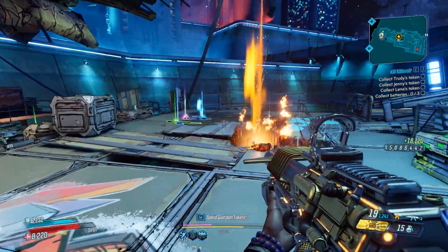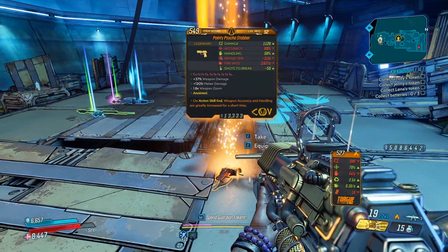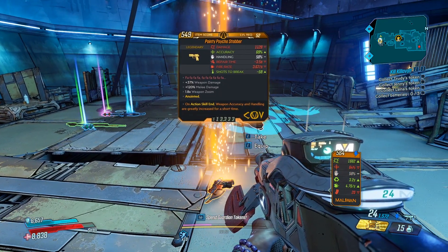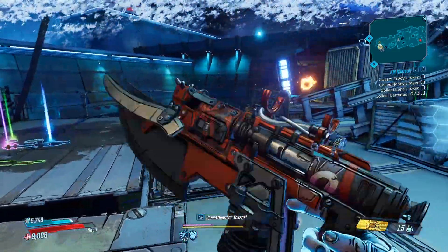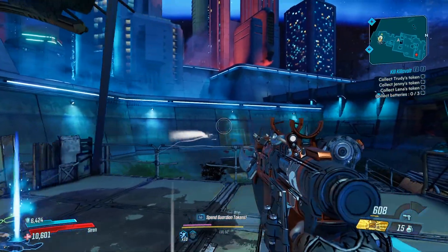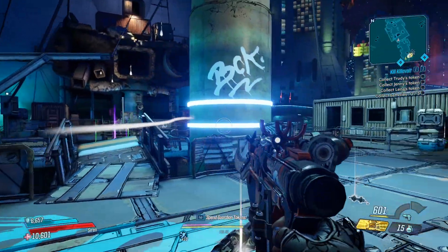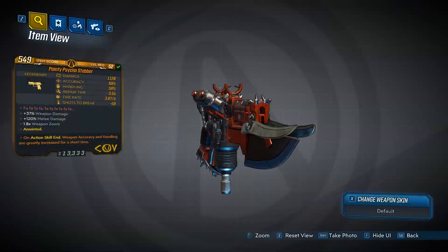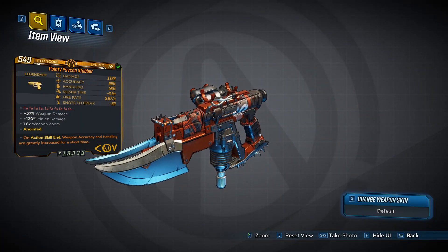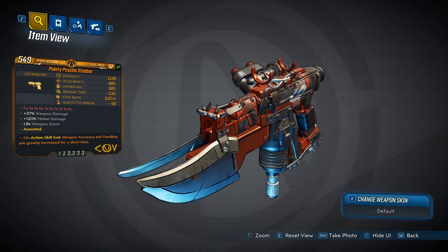Let's talk about loot in reverse order of my favorites. The first is the actual Easter egg weapon of the Borman Nates character — it's called the Psycho Stabber. The red text references Norman Bates, who is the Easter egg behind this whole area. It shoots knives and is a really good melee weapon with a fixed melee blade; it's a Cult of the Vault pistol that has always dropped from him.